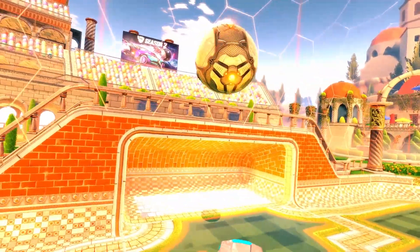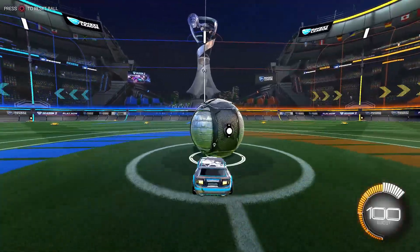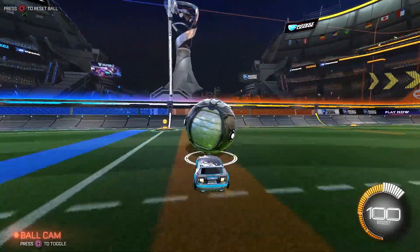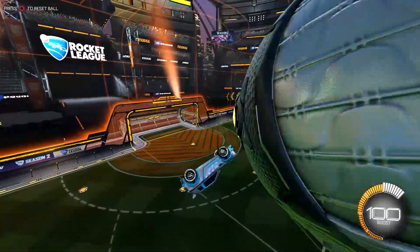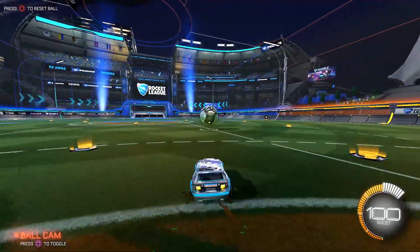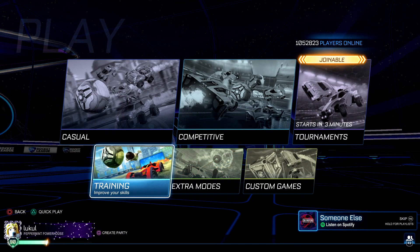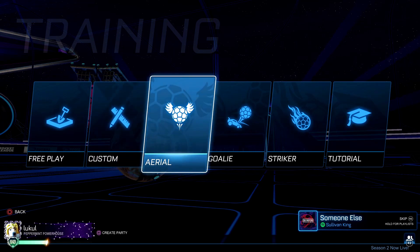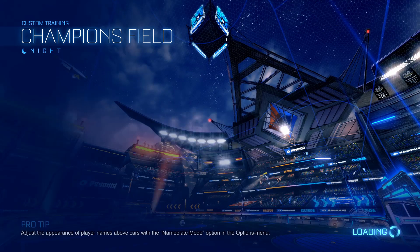Quick pro tip: try to get the flip reset while the ball is flying towards the ceiling, or at least before it loses height. By doing that you will have so much time to decide what you're doing with the flip reset. You can practice flip resets in free play, but it might be easier to use a wall-to-air dribble or some sort of off-wall training pack. My two favorite training packs to practice this mechanic are as always in the video description.